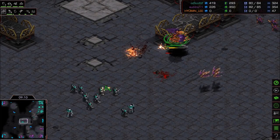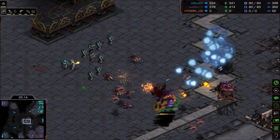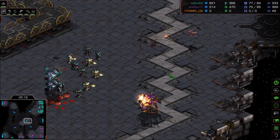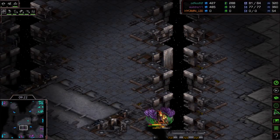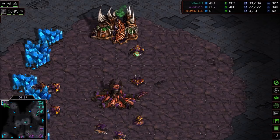Has Flash expanded out of that situation? Mutas are directly engaging the marine group, which is very, very good — picking off scourge and clearing Overlords. The muta flock is not nearly as big or healthy as it used to be. But still, Zero is on one, two, three, four, five bases.